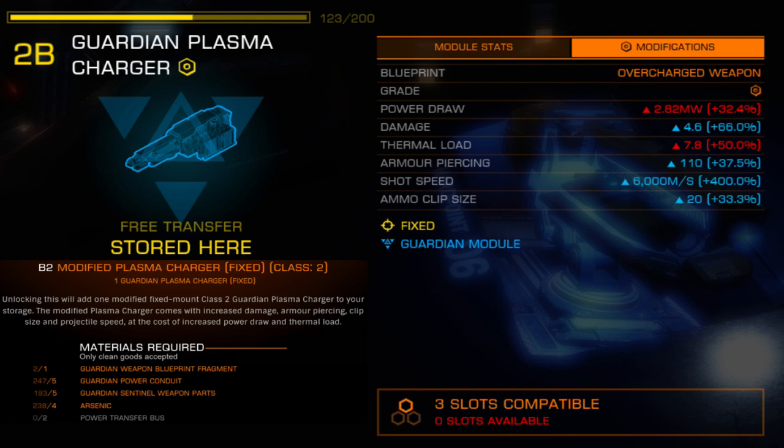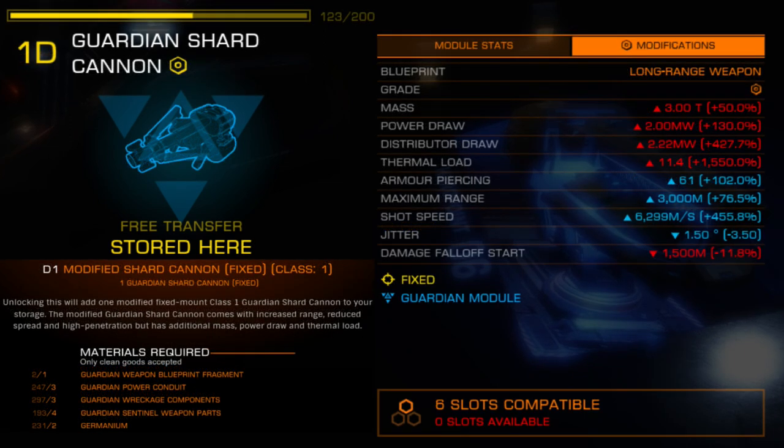Unfortunately, Salvation has not made this weapon available for size 3 hardpoint standards. This is unfortunate because the plasma charger and shard cannon have been the only weapons available for large hardpoints with Guardian technology, and their absence is felt most significantly among large ship pilots. Hopefully we'll see these modules in size 3 soon — still waiting intently for an AX offering in the size 4 category. Power draw and thermal load pose a significant difference compared to the stock weapon, so builds already power or heat constrained will struggle to implement this weapon.